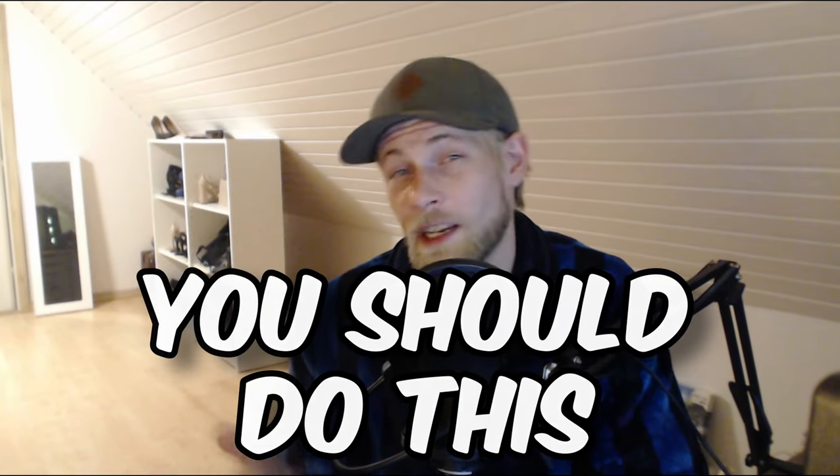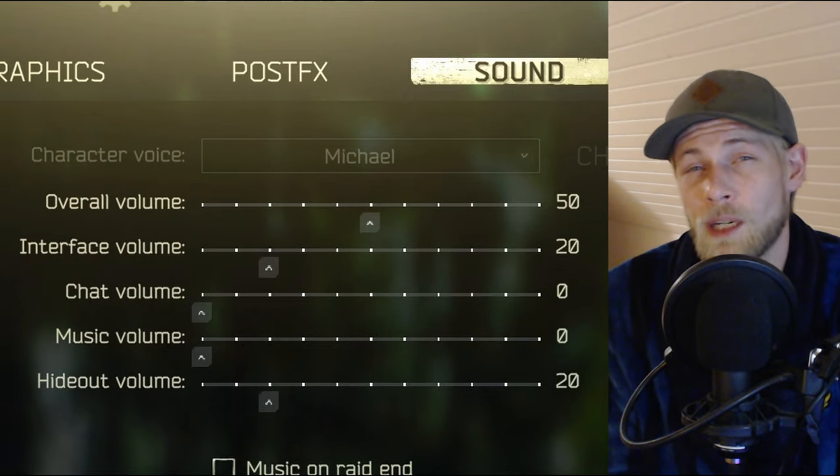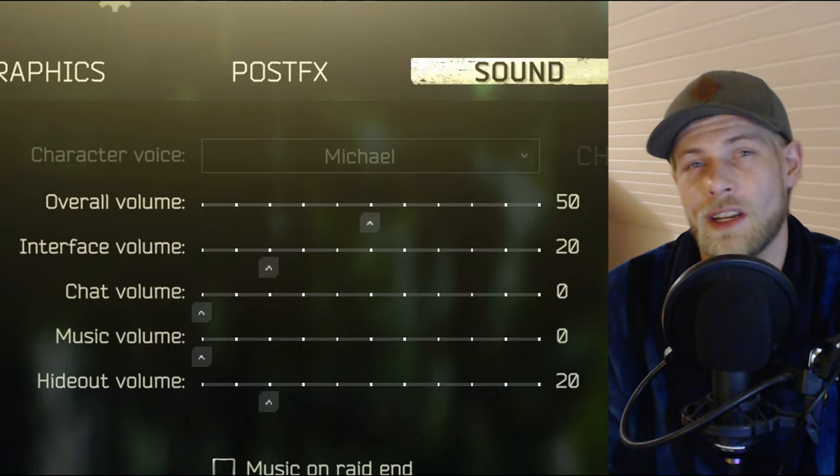Some game sounds, like packing a magazine, can be pretty loud. In the audio settings, reduce the interface volume. Personally, I have mine set to 20%, which makes sounds like packing a magazine much less annoying.